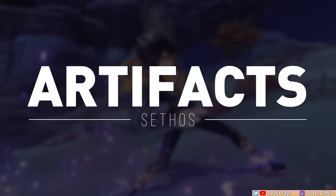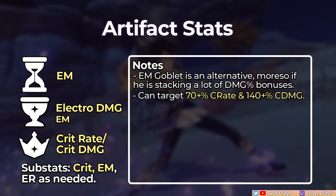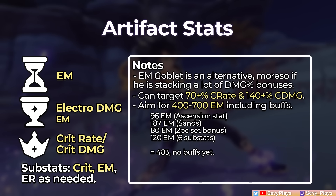Now let's go over Sethos' builds, starting with stats which are very straightforward. Elemental Mastery for his sands, Electro damage for his goblet — though EM can also be a viable alternative — and crit rate or crit damage for his circlet, whatever balances your crit ratio best. For substats, get ER as needed, crit, and EM. Attack rolls have low value, and you'll always want EM over attack rolls. You can set your EM goal at about 400 to 700, including buffs. This is quite achievable with Sethos' EM ascension stat, an EM set bonus, an EM sands, some EM substats, plus external sources like teammates or his C4.